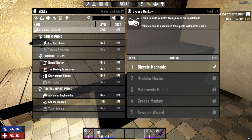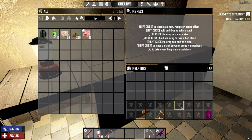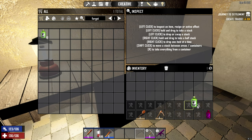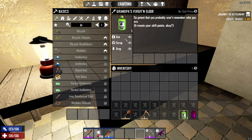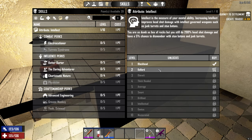If you want to reset your skills, there is the ability to use one of two items — Grandpa's Forget Elixir or Grandpa's Recog Elixir. One does only your skills, and the other does skills and books. I'm just going to get rid of my Grease Monkey so we don't have that boost, and I can craft everything more like other players do.